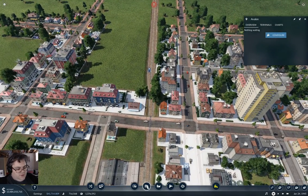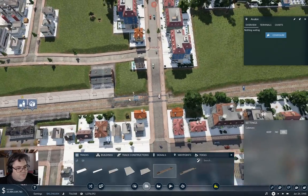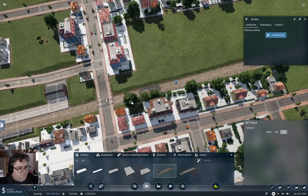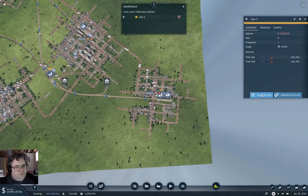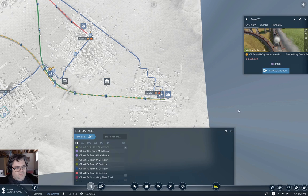We need a track type affair here. If we do this, and this, and this - we can do that too. Now we can go in here, grab line one, manage it, add a station and add that - blammo, it works. So: cargo train, Emerald City goods to Avalon. Waiting for free path. We'll go over here and observe, and unpause everything.